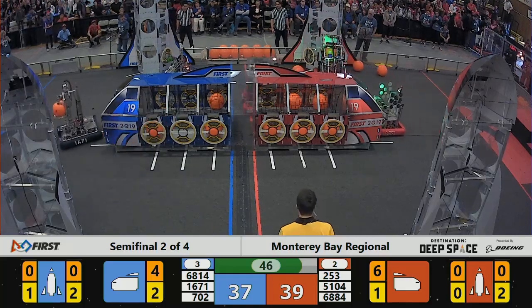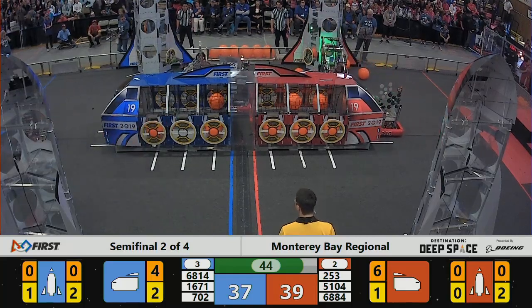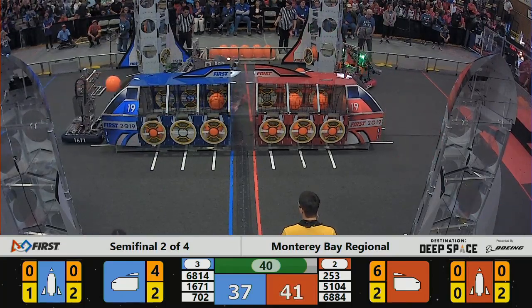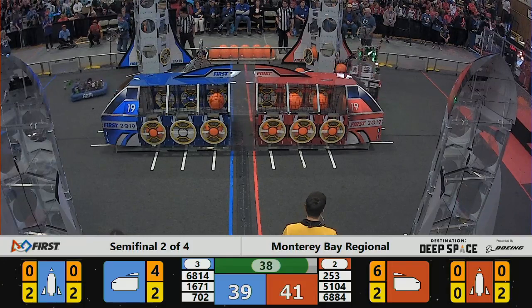1671 has a cargo ball — where will they deliver it? Looks like they're going to line up and put it in the very front of the blue cargo ship, and they drop it into place.